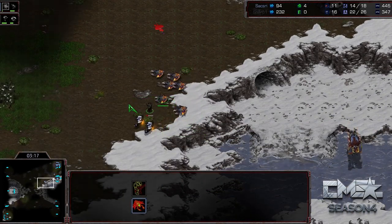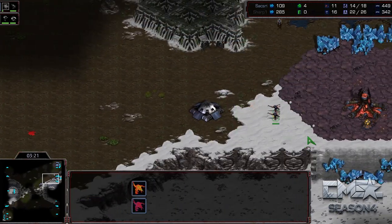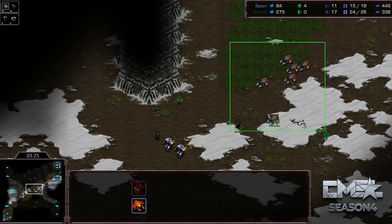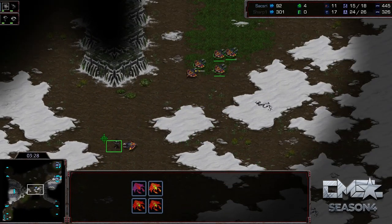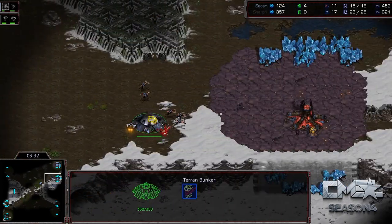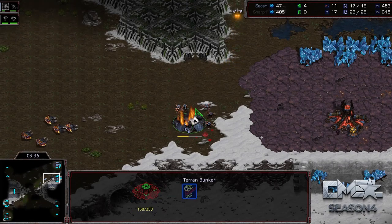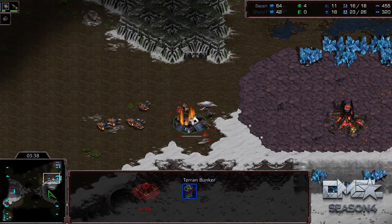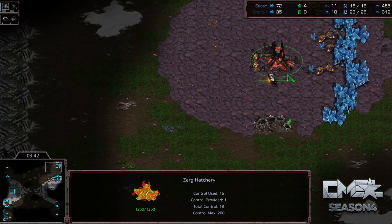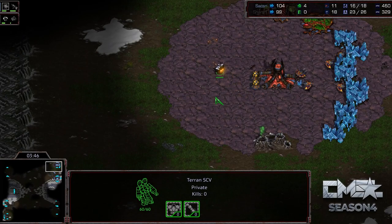Saxry is doing all right on the defense, pushing it back pretty well. This is a lot of drones that aren't mining right now, so that should be considered. A nice sliding kill there to kill the Marine. Now it's just one SCV and one Marine in a bunker, so that's really not scary. I would say at the end of this that Saxry might just have a tiny edge after that, but it was pretty close overall.